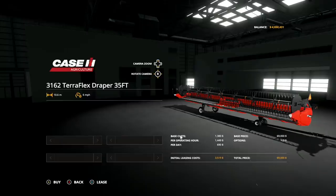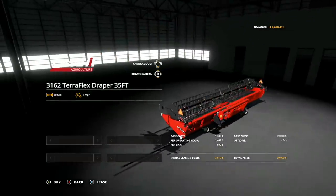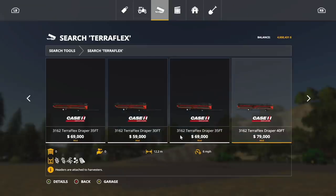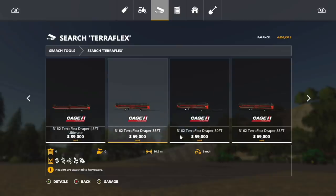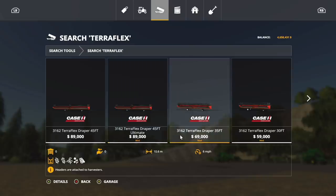Included with this mod, you also get the Case IH 3162 Teraflex Draper 35-foot header. It's 10.6 meters at six miles an hour. If you have the New Holland and Case IH header pack, that header comes with that pack as well — which is kind of nice. It's actually about the same header, which is awesome.